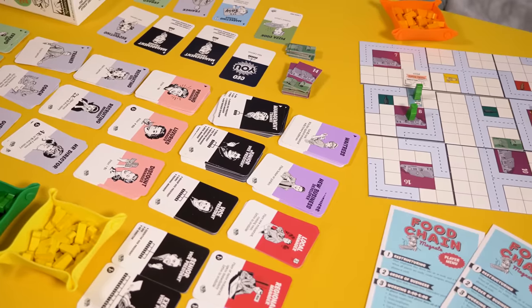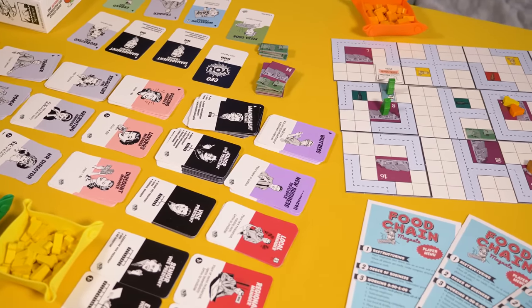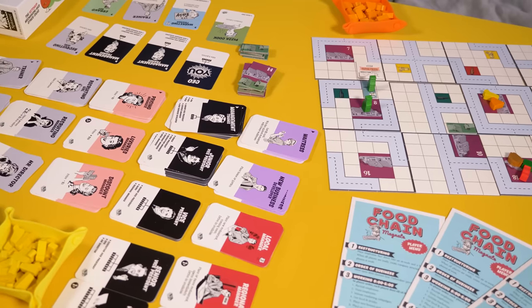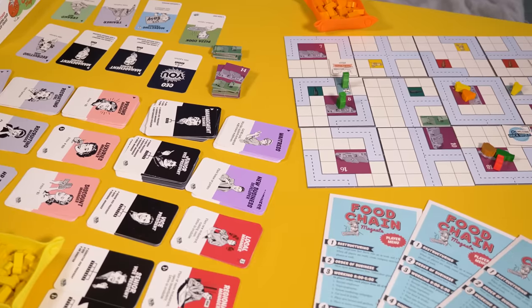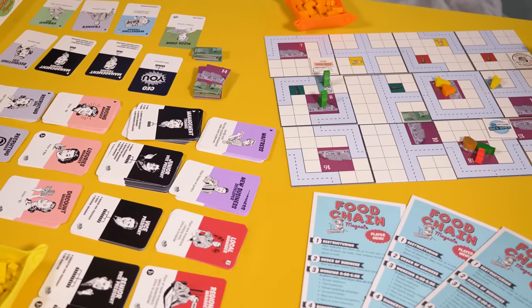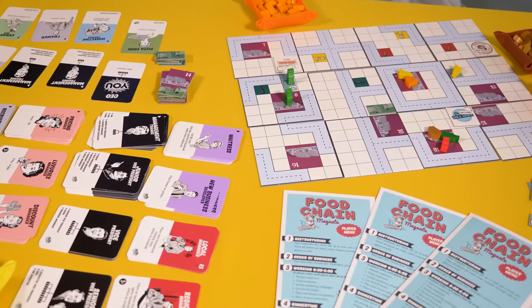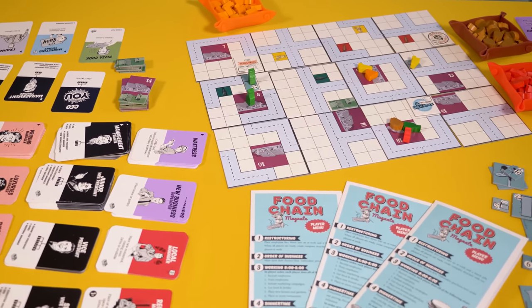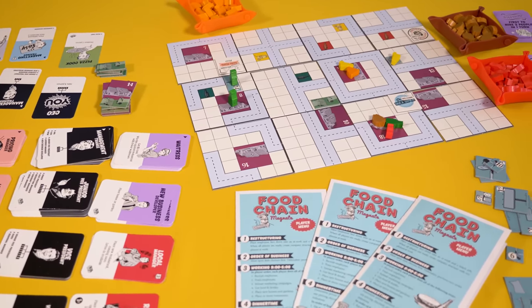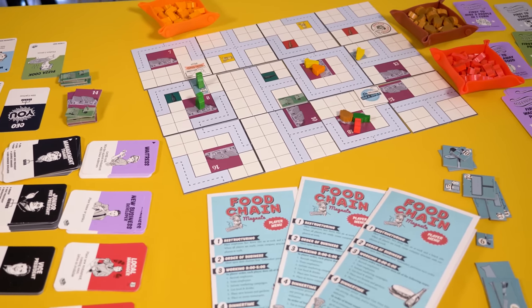First published in 2015 by a then-obscure Dutch publisher Splotterspellen, Food Chain Magnate immediately became a critical and fan favorite, sending out multiple print runs and climbing to, currently, the 28th best board game in the world, according to BoardGameGeek, a database with over 90,000 entries and millions of users. Think what you want about BGG and aggregate ratings, but if you don't like this game, you're in a very small minority.